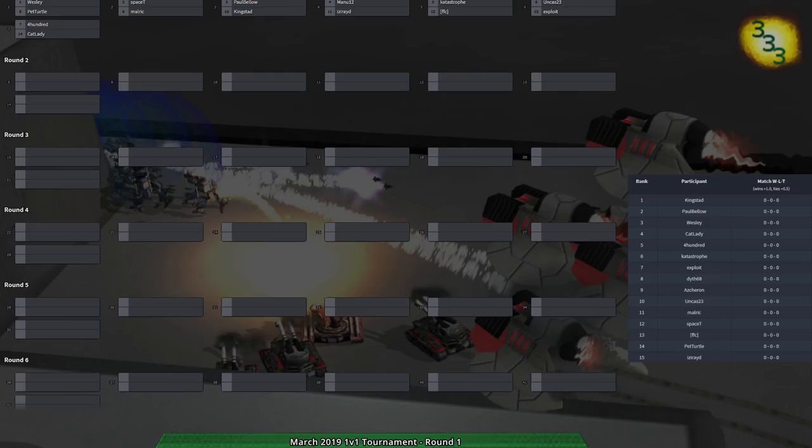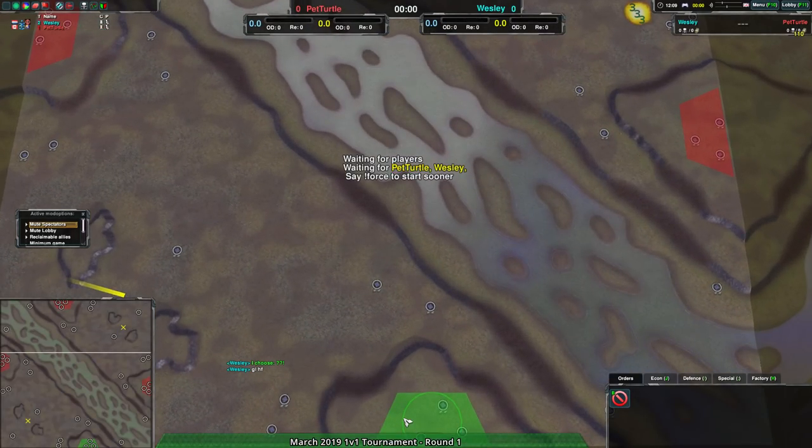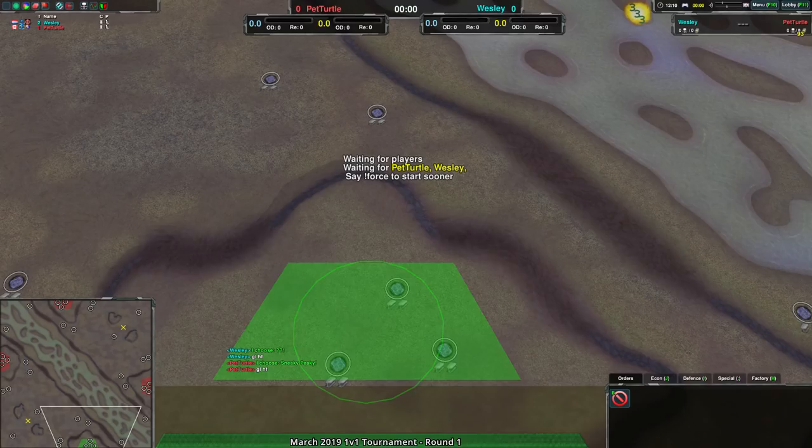We are starting with Wesley vs. Pet Turtle on Rogue's River. Rogue's River is a giant level — absolutely massive — and I've actually never seen it in a 1v1 context. I've only ever seen it played in teams, not 1v1.